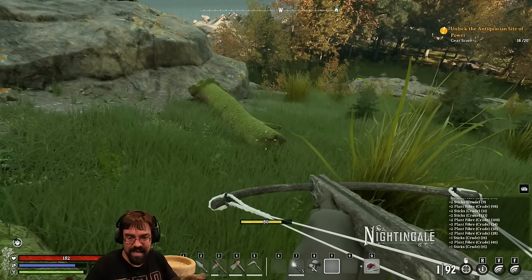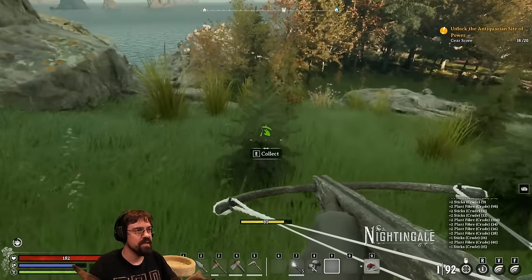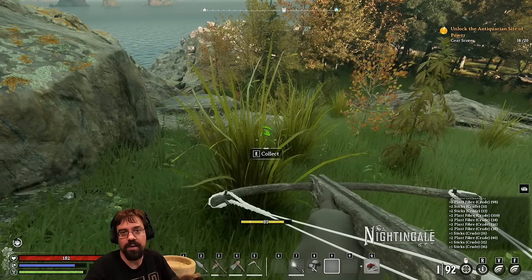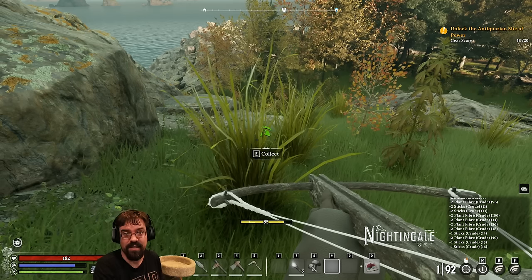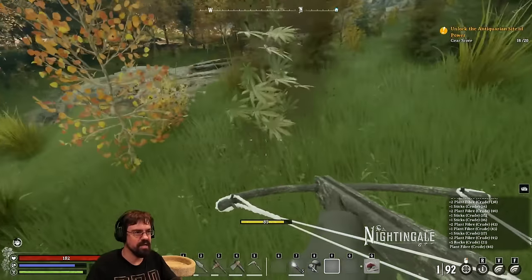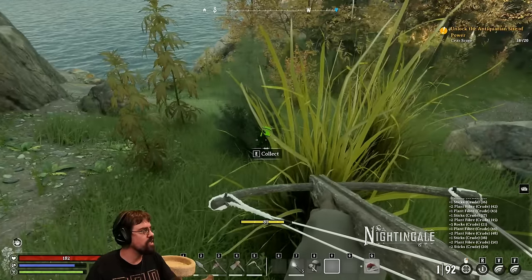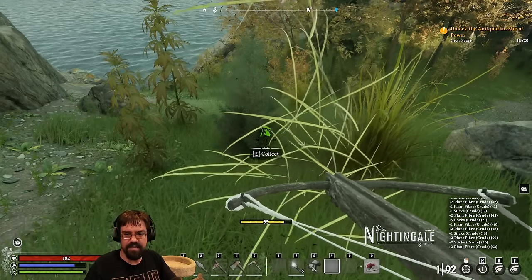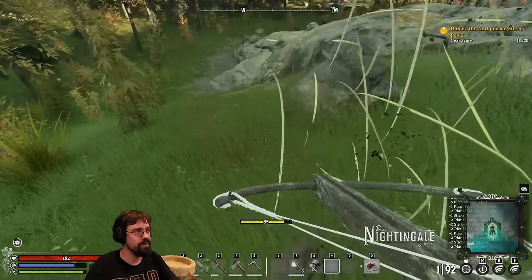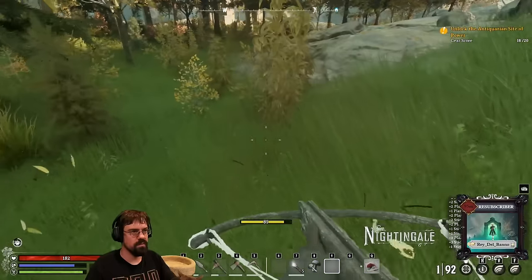We're technically at the end of our sponsored portion — thank you to Inflexion Games for sponsoring the last two hours. This is Nightingale — you can find it for $30 on Steam and Epic right now. It's up to six-player co-op, a survival crafting and building game currently in early access. The roadmap should hopefully be here pretty soon. I really appreciate them sponsoring the stream. I'll go a little bit longer — Dan, do you? I have something to do after this, so I'll stop here.